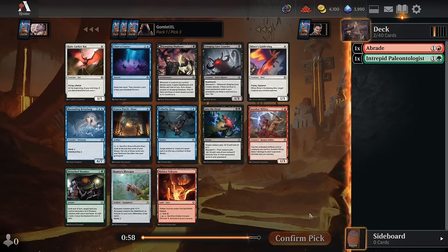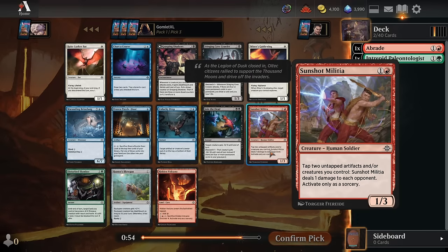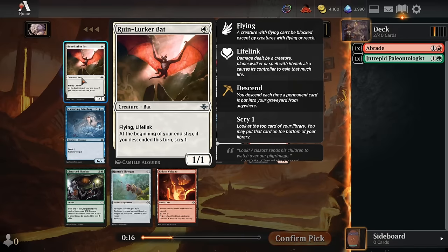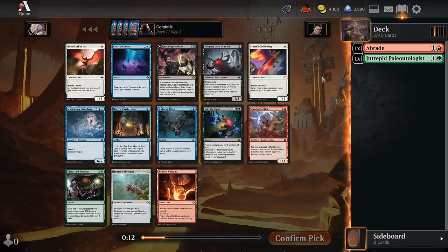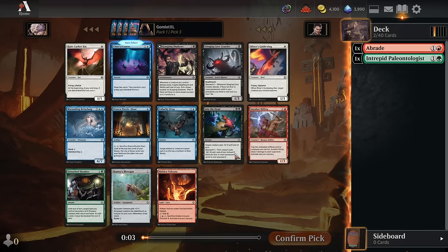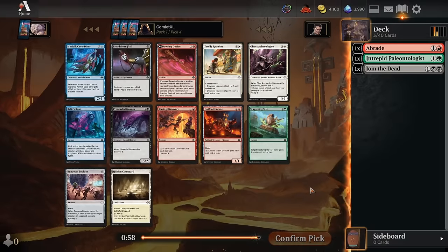For pick 3, we're seeing nothing in green and the red spell isn't great in green-red. We might already be having a bad time trying to play a dino deck with the Paleontologist. The dinosaur archetype is perfectly powerful, but because it's dinosaurs it's naturally going to be overdrafted a lot. We've got a Ruin Lurker Bat, a Miner's Guide Wing for efficient little flyers, and Join the Dead for pretty great removal. We'll probably just go for the Join the Dead here.